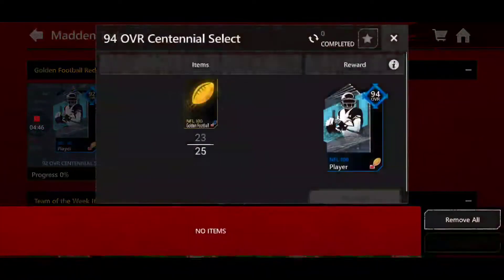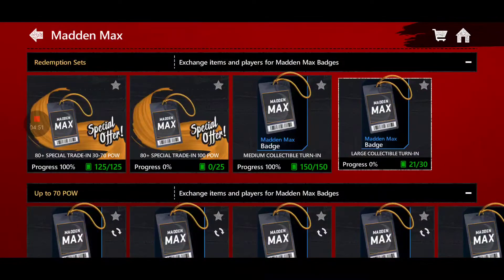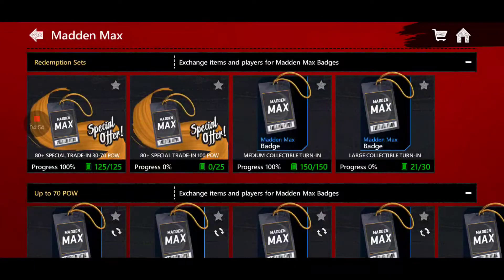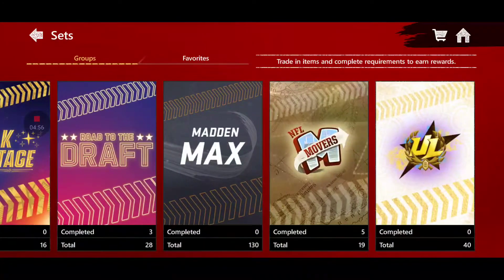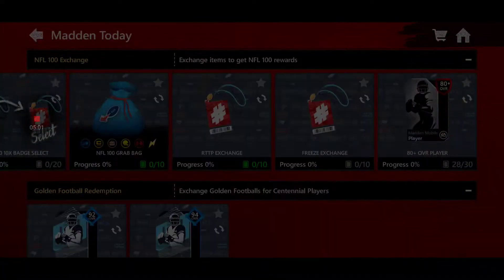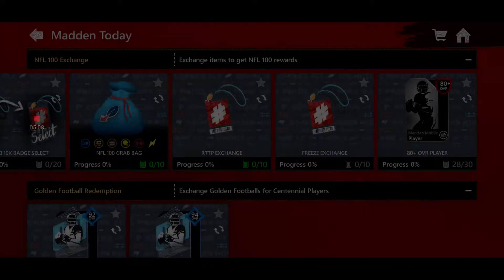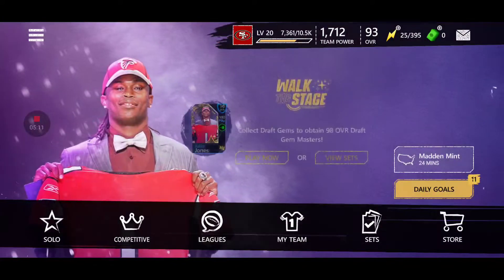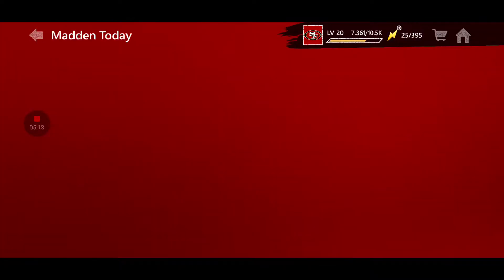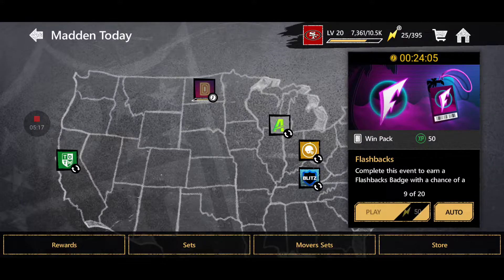You can also put golden footballs into that set, but I don't recommend it because golden footballs are so difficult to get. You can turn in 30 golden football badges for 94 overall players or convert them toward Madden Max badges — that's just another way to get closer. But the main method is to grind the flashbacks event every single day. It'll only cost you about 1,000 stamina, and after three days you've got two Madden Max badges, which gets you 96-to-98 evolution players or steps closer to 105 overalls.